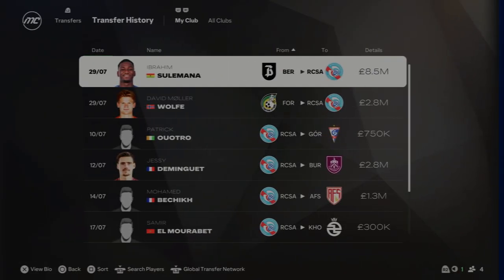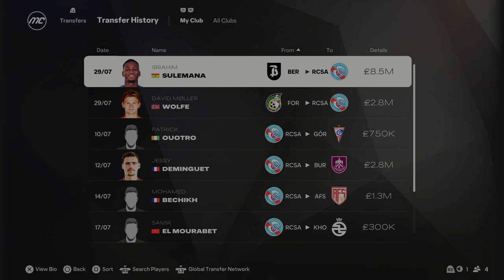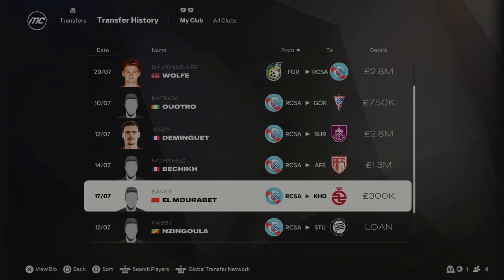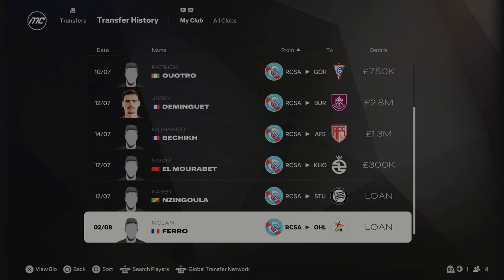We're going to dive straight into Season 3. That is the end of the Season 3 transfer window. We've signed a couple of players: Suleyman is coming in from Atalanta for £8.5 million — he's going to be our new central midfielder playing in the deeper CDM role. Next player is David Muller-Wolf — he's going to be playing left back for us, £2.8 million spent, 74 overall. He's a good addition because the current backup left back is leaving at the end of the season, and with only Caleb Wiley left, I wanted another left back to challenge for that spot. The rest of the moves were sales of fringe players and loans for youngsters who need a couple more seasons out.